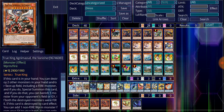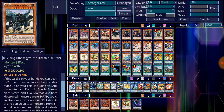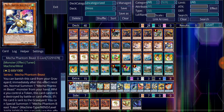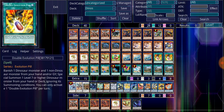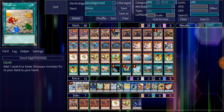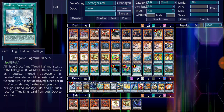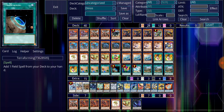For the True Kings I'm running two copies of True King Agni-Madus the Vanisher, and one copy of True King Lithosagym the Destroyer. For the rest of the monsters, I'm running three copies of Ash Blossom and Joyous Spring, and one copy of Mecha Phantom Beast O-Lion. For the spell cards: three copies of Double Evolution Pill, three copies of Fossil Dig, three copies of Lost World, one copy of Dragonic Diagram, one copy of Set Rotation, and one copy of Terraforming.